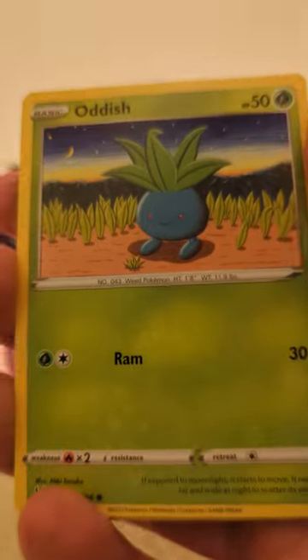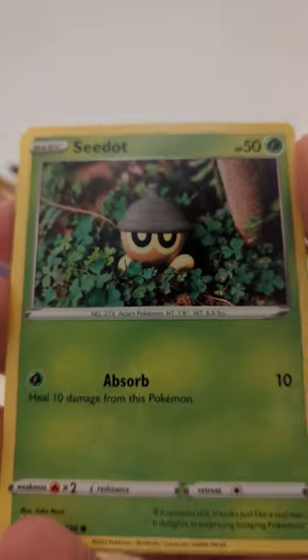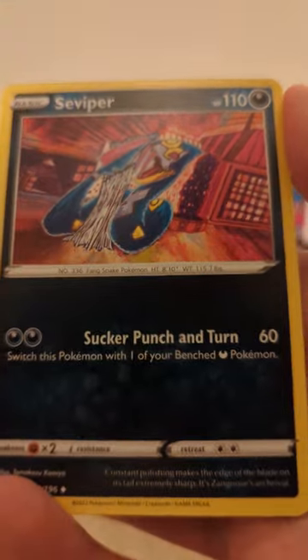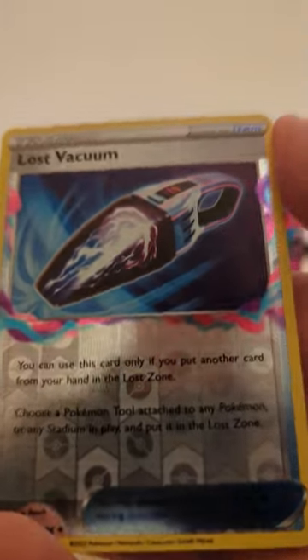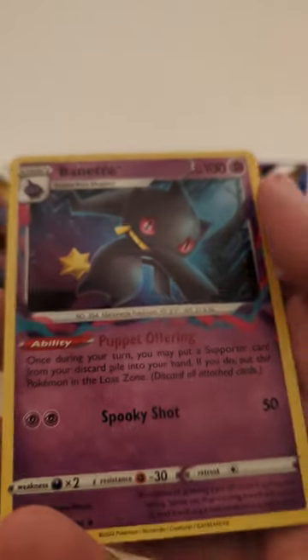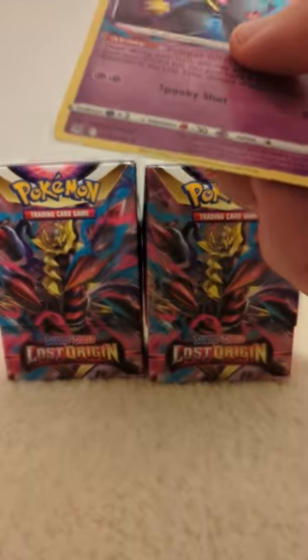There it is — Poliwag, Oddish, versus a Lost Vacuum and a Binette, regular rare.